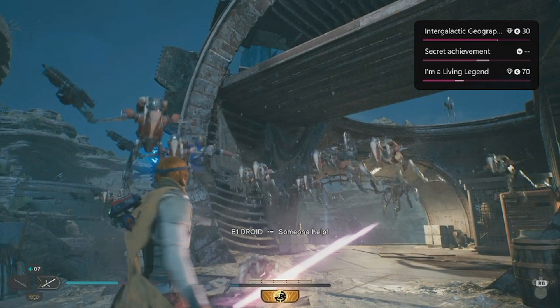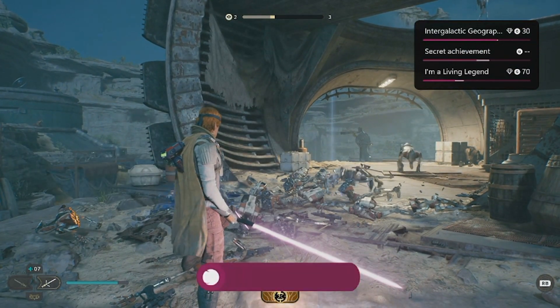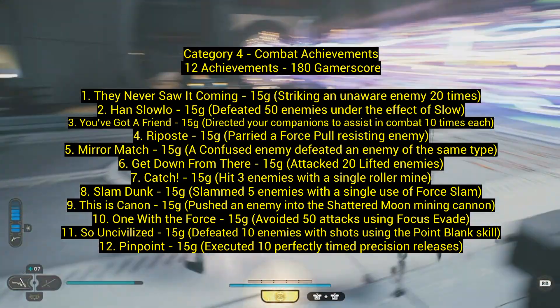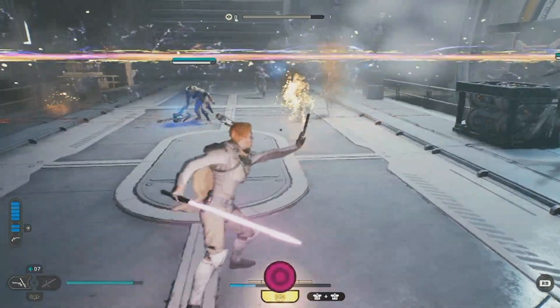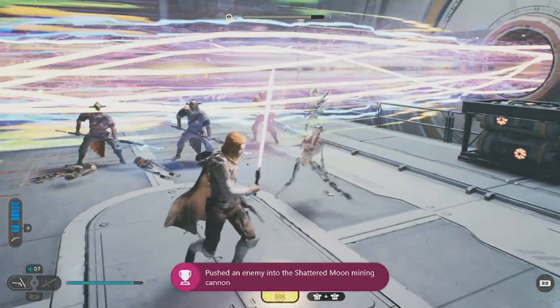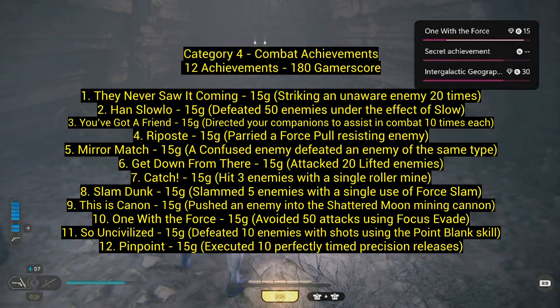Number eight: 'Slam Dunk' — slam five enemies in a single use of Force Slam. Very easy — just lift them all up and then slam them down. Number nine: 'This Is Canon' — push an enemy into the shattered moon mining cannon. I heard it was hard, but for me it was straightforward. It's during your second visit to the Shattered Moon — just push an enemy into the cannon.